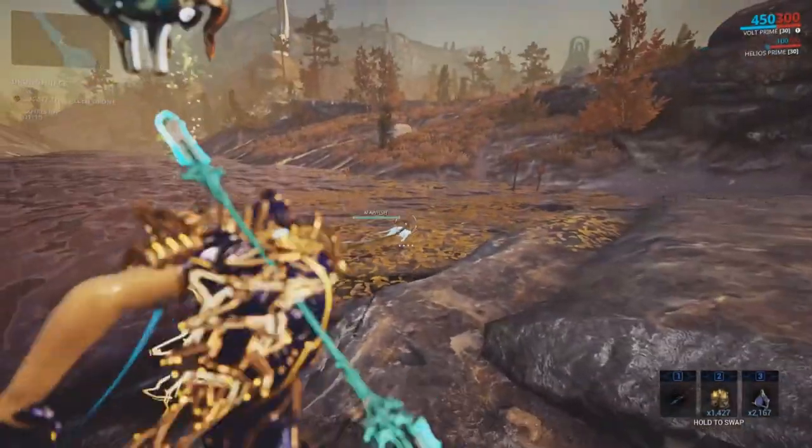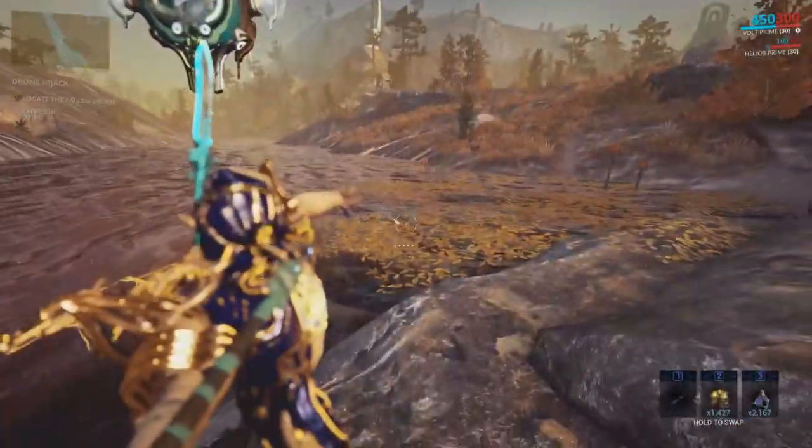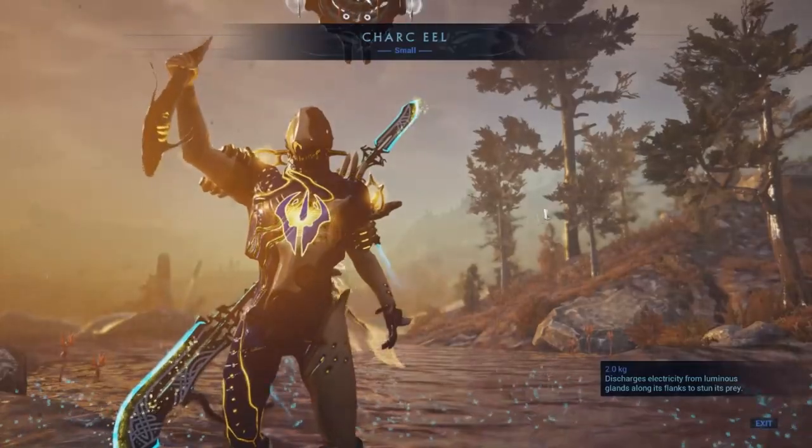A good tip here is to play with your audio on. If you hear bubbles, then aim your spear in a direction where you hear the bubbles to force a fish to spawn.